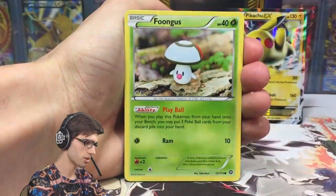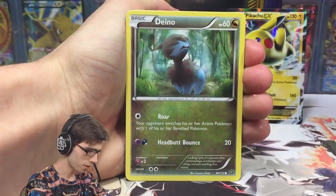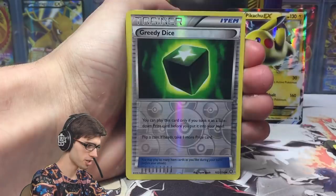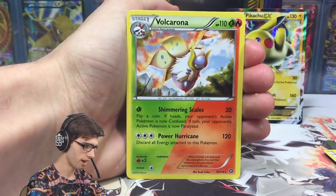If you guys managed to snag a code, be sure to only take one and share the rest for everyone else. We've got a Dino, a Monferno, Greedent dice, Persian, a Greedent dice reverse, and a Volcarona regular rare.